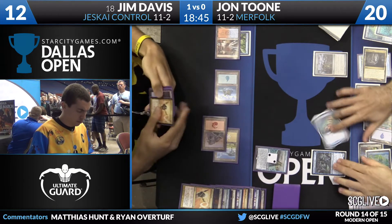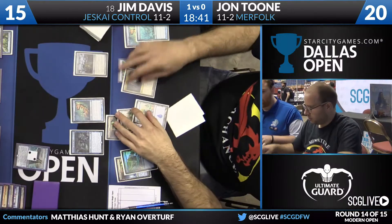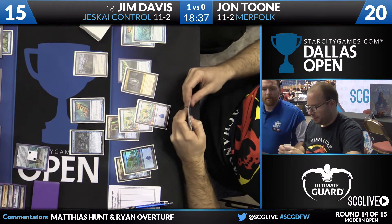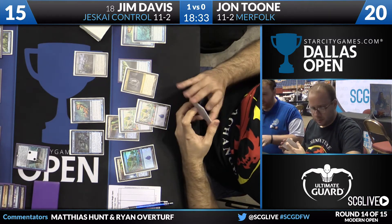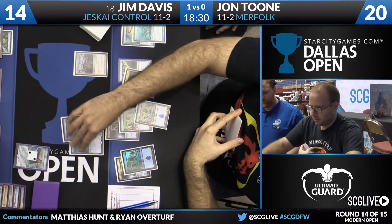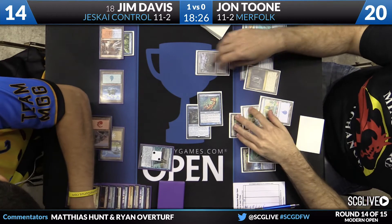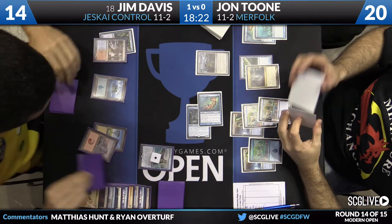The card Lightning Helix — we haven't seen too much play with it in Modern in the last couple of years. But watching this Jeskai Control deck, I forget just how good this card is. Jim is doing the all-creature-kill-spell plan, and you notice he's not really losing life points as he's removing creatures, because every time he casts one of these Helixes he goes up by three. He's taking some hits but recovering just fine.